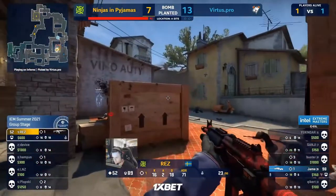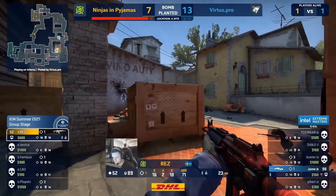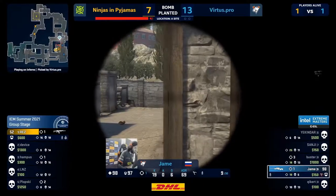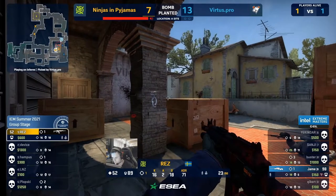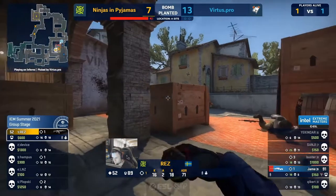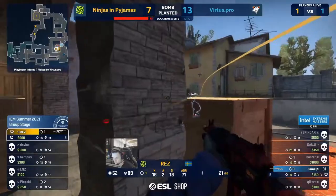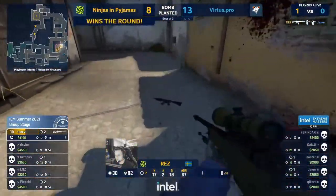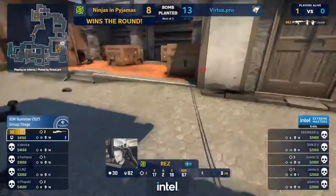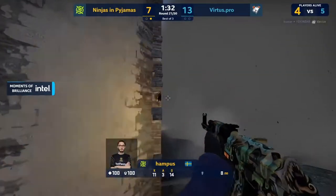Look at him — cyclops man, creeping on up with the AWP all scoped, all the way back in CT so he's not making any noise. Res still adamant it is this long flank, holding for it — sees the head but both players miss the opportunity. Res there's the swing — and the 1v1 closed out by NIP.